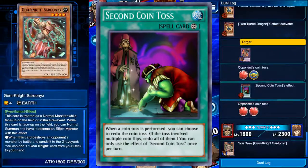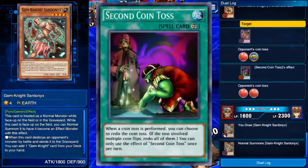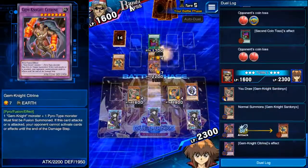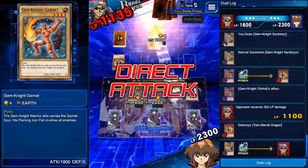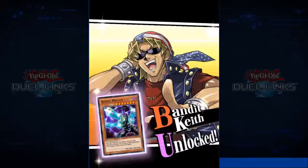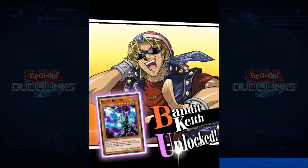Second Coin Toss helps with this, but he can only use this effect once per turn, so basically his deck isn't that good, and if he is successful, you can blame bad luck. Once you've vanquished Bandit Keith, don't forget to turn in all your missions. Congratulations — you have unlocked Bandit Keith and acquired his ace card, Barrel Dragon.